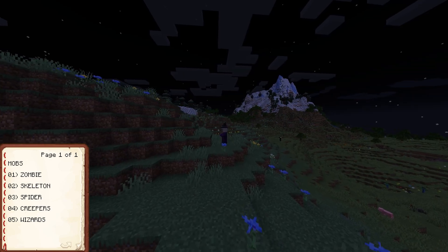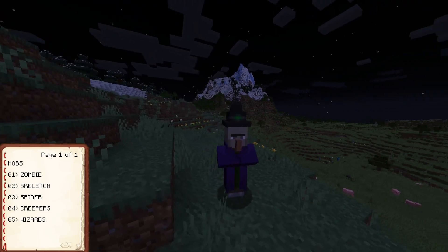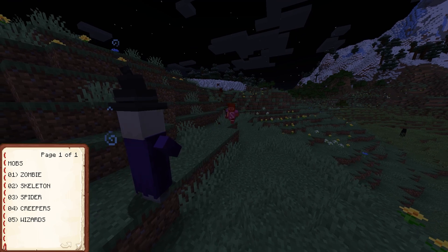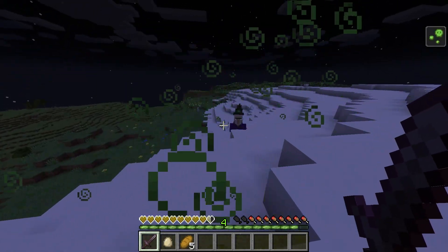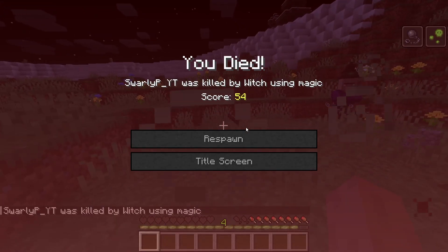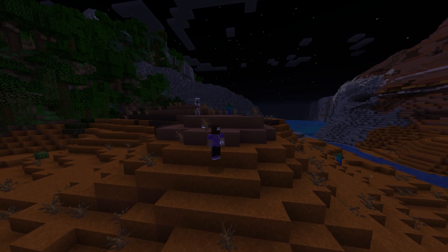Last is the witch — I call them wizards, which may trigger some people, but hey, that's me. Witches have a ranged attack; they throw a few different splash potions and they are quite effective. Take care of them quickly in a battle or circumvent them altogether if possible. If you lose all of your hearts, you will be sent to the spawn and drop all of your loot, and if you die by an explosion, it has a chance of destroying your items.